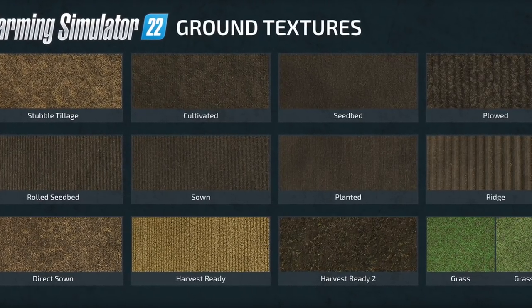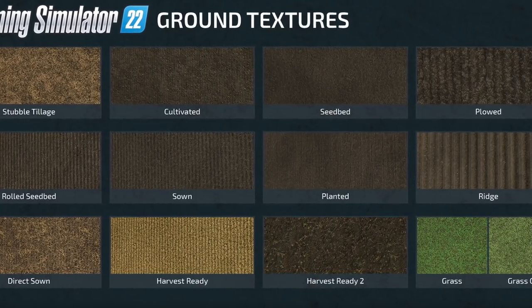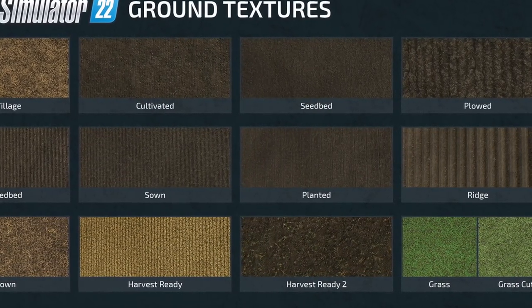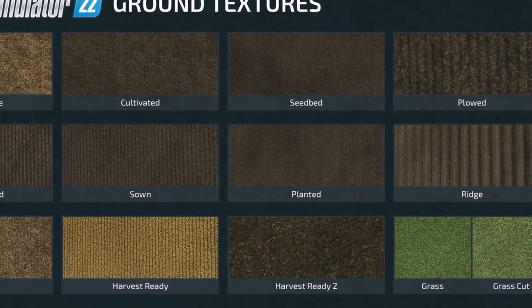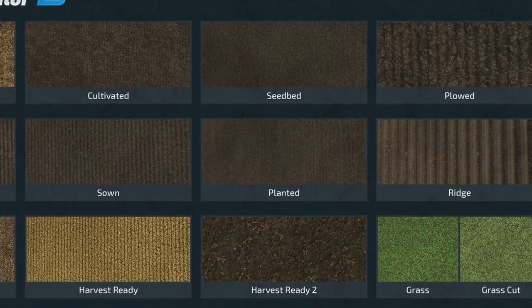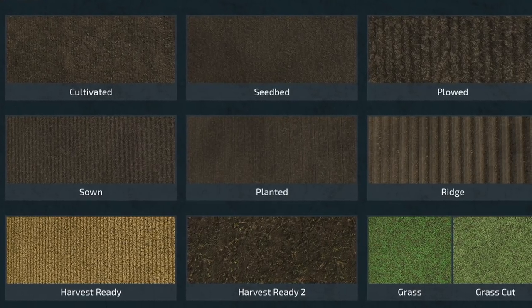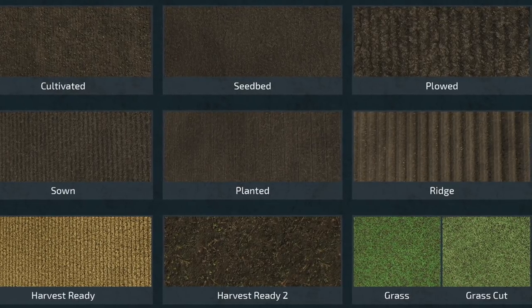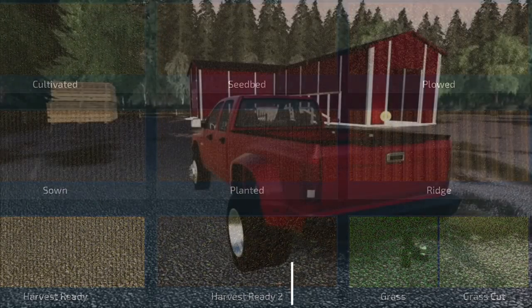Virtual farmers with an eye for detail will also notice the all-new ground textures. Basically all ground textures have been revised for Farm Sim 22, resulting in more visual diversity and authentic representation of the various soil types, just like in real life. This was just a quick overview of the new information and features released today — check out the video I released this morning, linked down below.